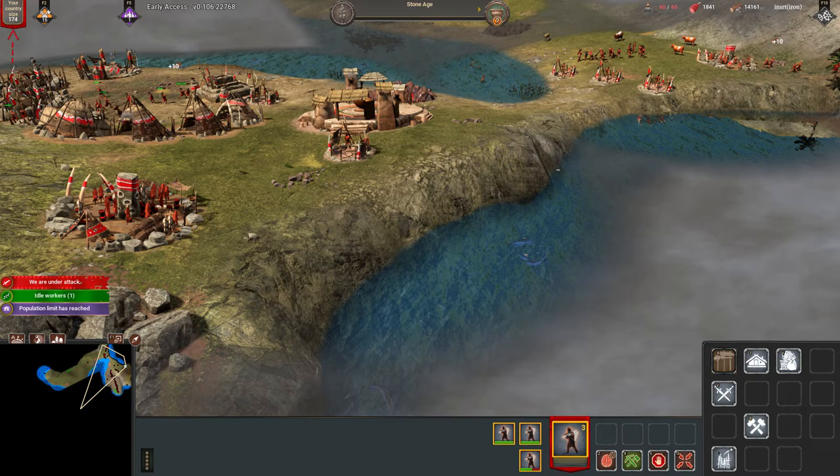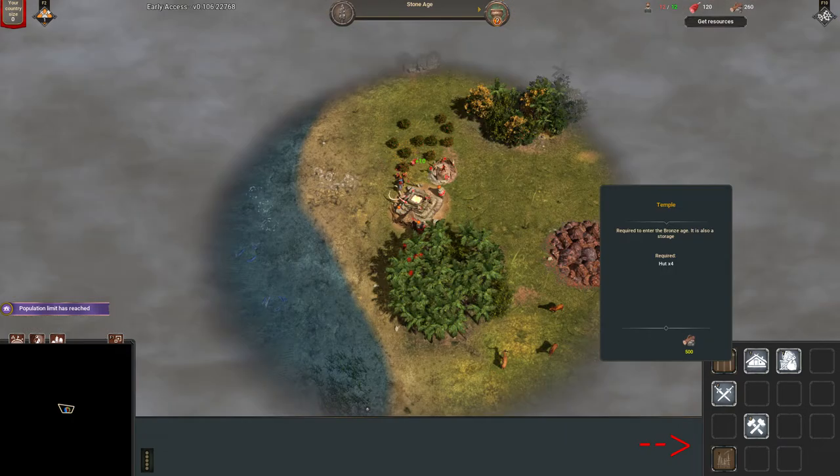In the top left, we have your current country size, along with your current military with their quantity grouped into four categories: first, army; second, navy; third, air units; and fourth, scouts.